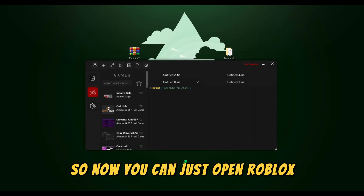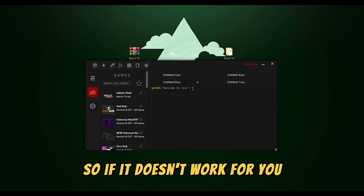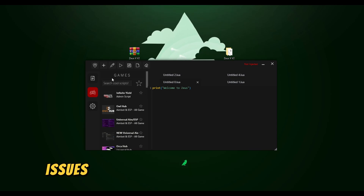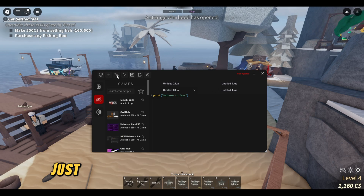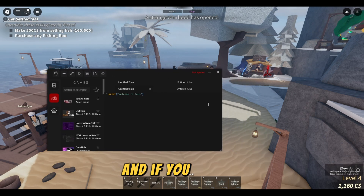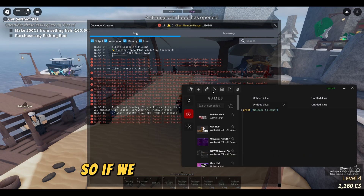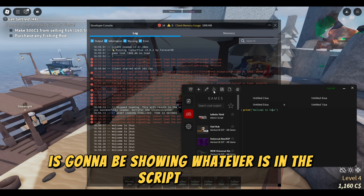So now you can just open Roblox. Right now I'm using Bloxstrap — if it doesn't work for you, make sure to try out Bloxstrap because that fixes a lot of issues with injecting and also executing. Right now we are in Fish. Just press inject right here, and if you can see, it's going to say injected right here as well. So if we execute, it's going to show whatever is in the script editor.